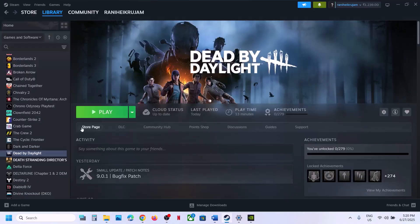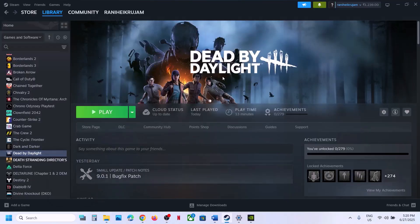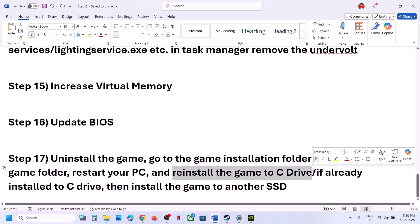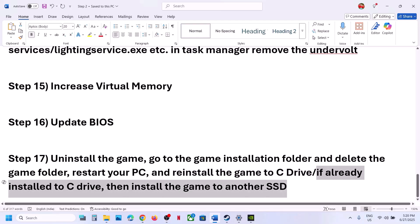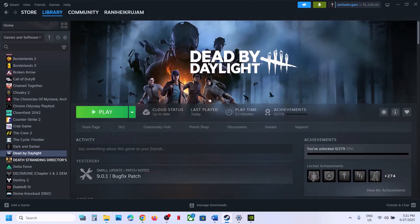The last step is to uninstall and reinstall the game to a different drive. Uninstall the game, go to the installation folder and delete the game folder, restart your computer, then install the game to the C drive if it was on another drive (D or E). If it was already on C drive, install it to another SSD. One of the steps shown in this video should help you run the game successfully on your Windows computer. Thank you so much for your time — please like this video and subscribe to my channel.